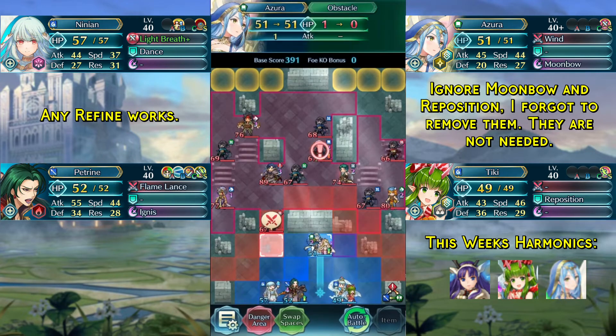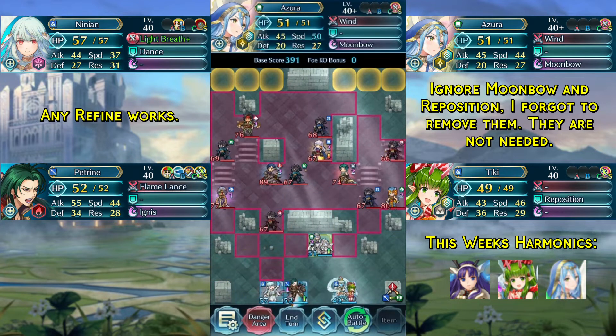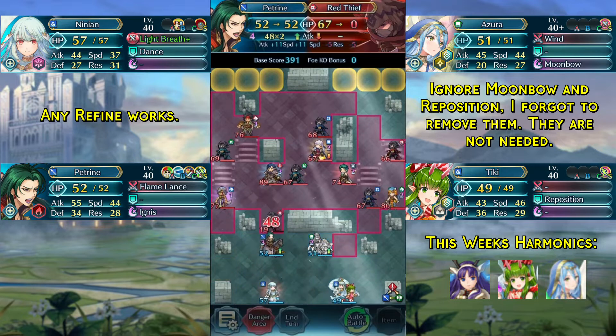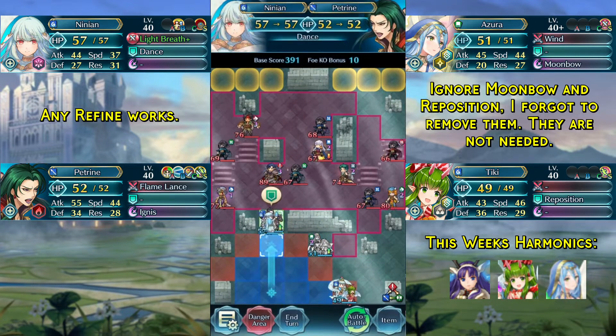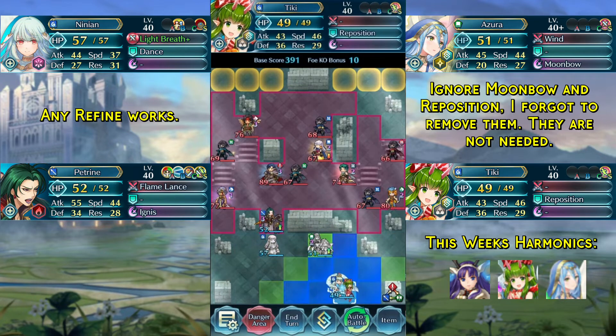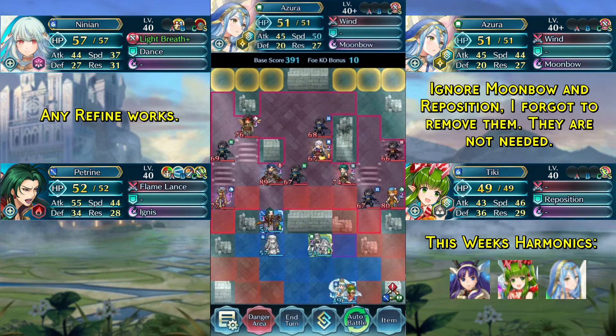We will begin by destroying this block with our range unit and then attacking this red thief with Petrine and dancing our Petrine. If you're using a melee unit instead of Azura here, you would just need to reposition with your unit in slot 4 to where Azura is right now and just destroy the block that way.